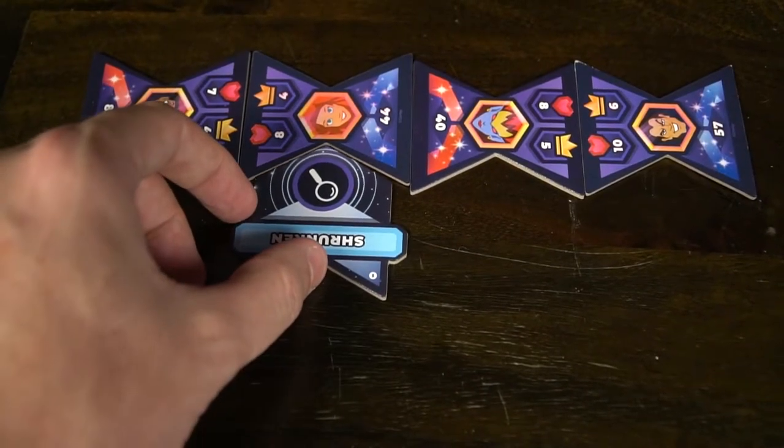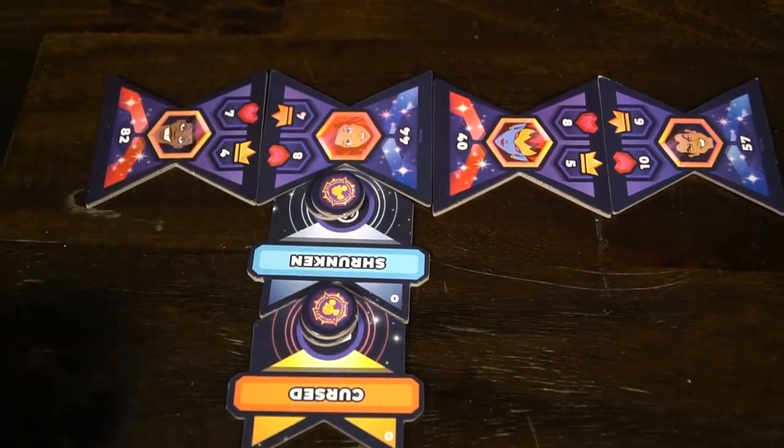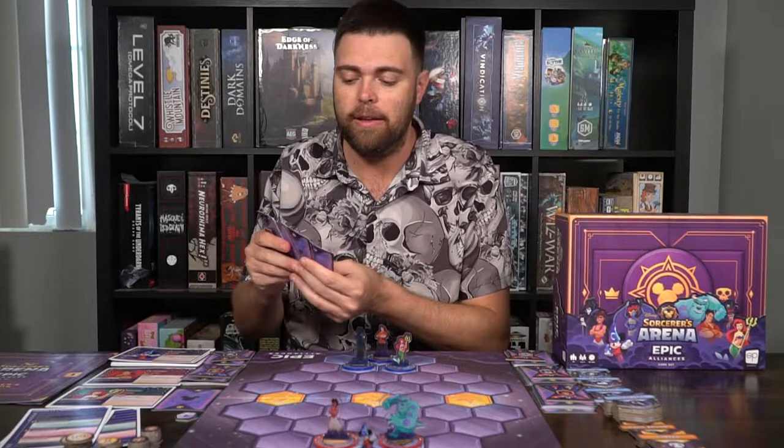Let's talk about my review. First, the artwork — this is themed Disney, you're playing in an arena with Disney characters. The standees have art printed on them, they look really nice, you can see and understand which characters they are. Each character card has artwork, stats, and abilities — a front and back for when you upgrade them. All your tokens have symbols, and each card has unique artwork based on the character you're playing. For instance, Ariel from The Little Mermaid will be associated with that movie and have images of those characters on the cards.